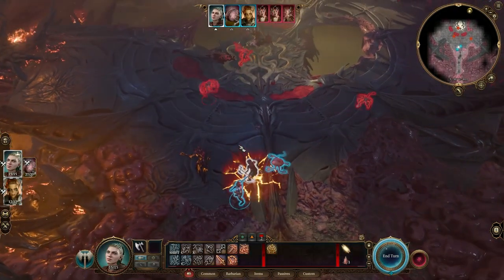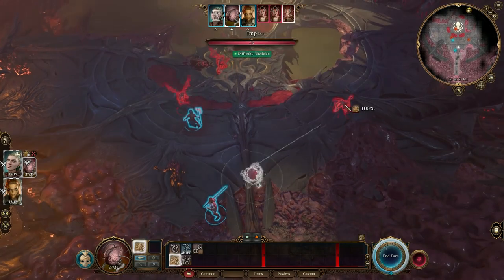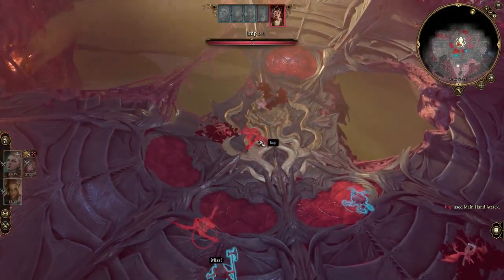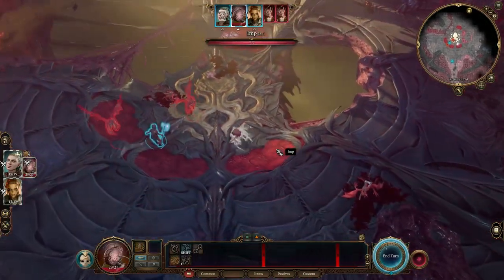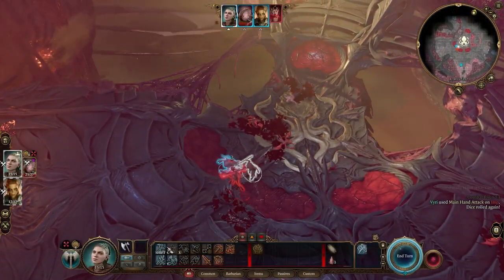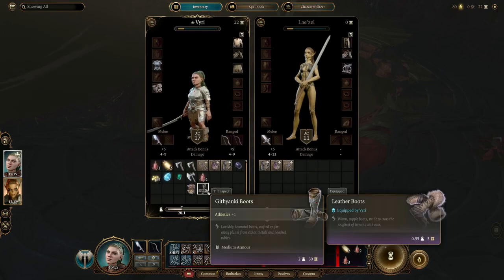I'm a bit weak early on because I've dumped my strength down to eight, so I have to remember to use finesse dex-based weapons early on. US carries us through this fight because I'm still using a strength-based weapon. I rectify this after the fight — put on a scimitar and steal Lazelle's armor.